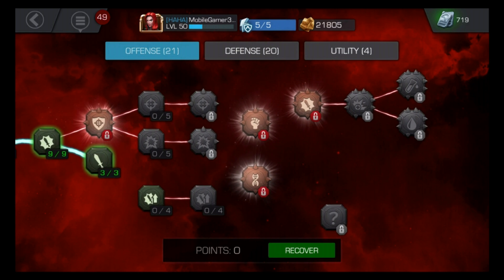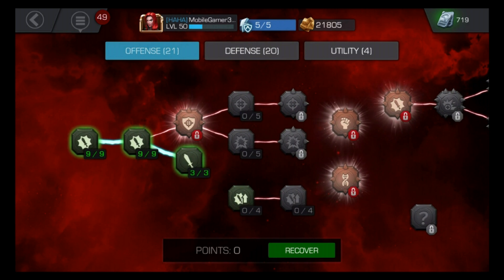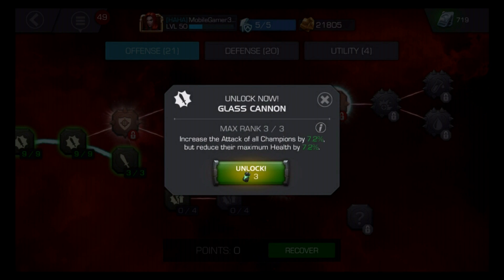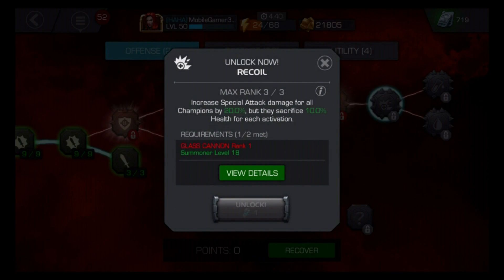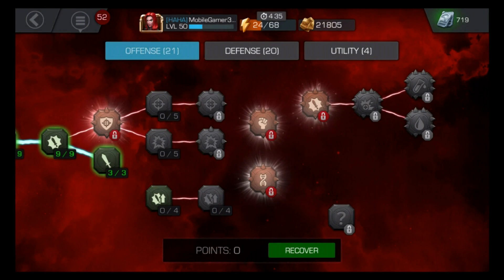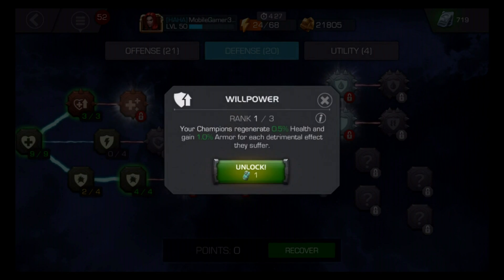I am waiting for them to fill in all these spots — look, there's a question mark right there, so there's one that's not being used. This is my attack mastery tree, and honestly what I would like to do is get into this Glass Cannon area right here, and then use Recoil and the one that causes bleed and poison.